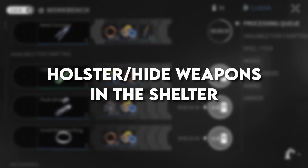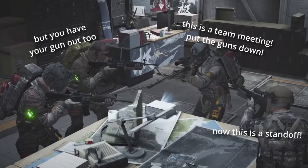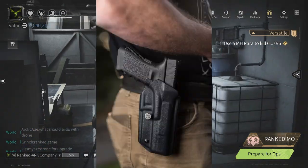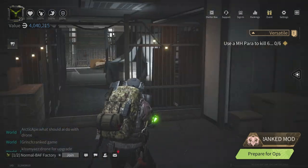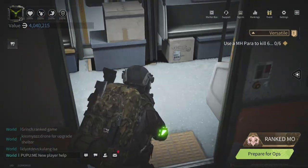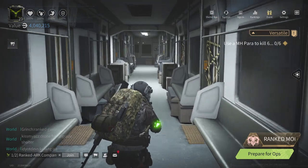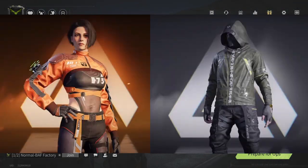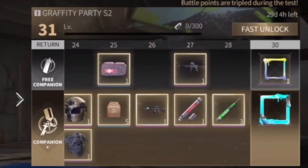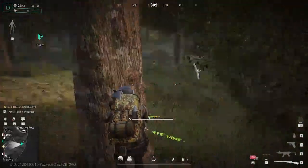Number three: the ability to holster weapons in the shelter. While the game's timeline suggests danger at every corner, it doesn't make sense that your character is still pointing a gun out inside their own shelter. We should be able to holster or at least hide weapons when inside. You can't use them there anyway unless you're in the shooting range. This would also make character models and upcoming custom skins or costumes more noticeable and appealing.